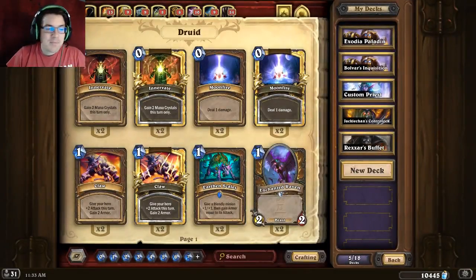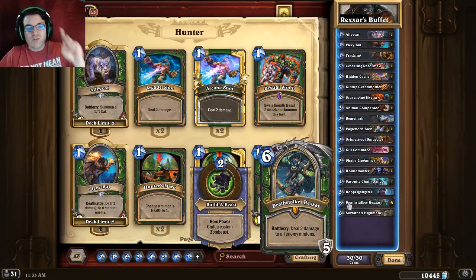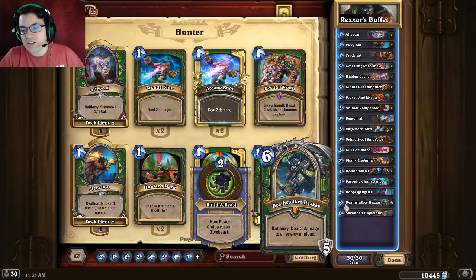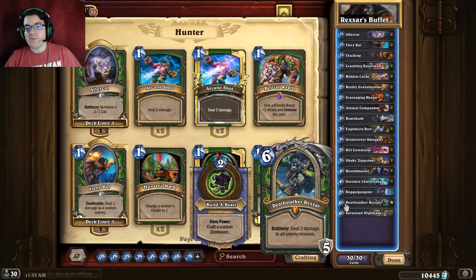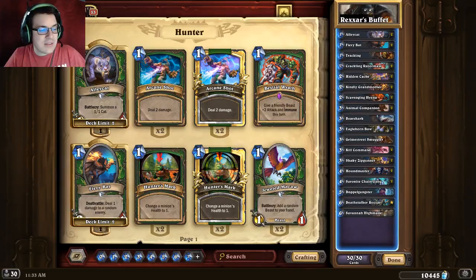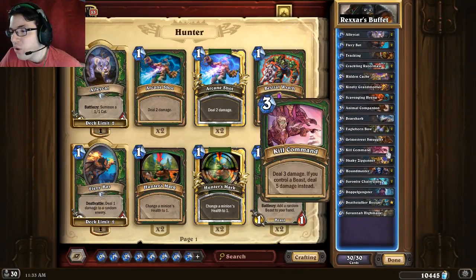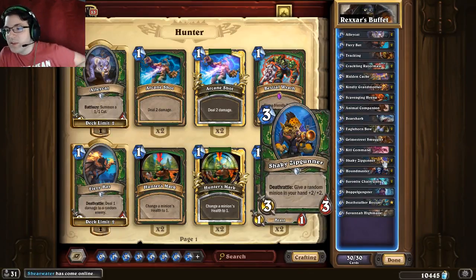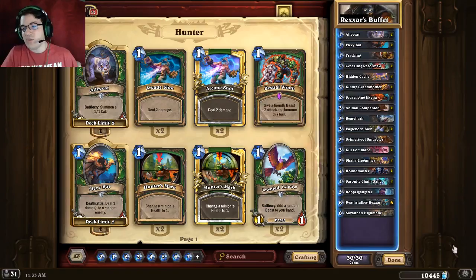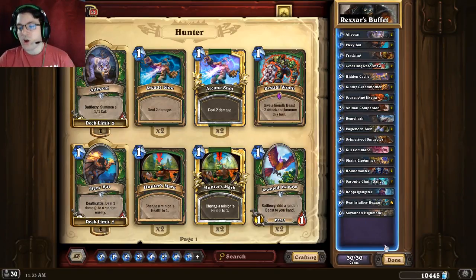It is a hunter deck, pretty cheap — about 3,000 dust. It's called Rexxar's Buffet and it runs one legendary, that legendary being Deathstalker Rexxar. Since that's the card I got when I got the prologue done, I wanted to try it out. What you want to do is buff Serenitie Chain Gang or Doppelgangster with the hand buff mechanic of Hidden Cash, Crime Street Smuggler, or Shaky Zip Gunner, and then protect your board until the arrival of Deathstalker Rexxar, after which you'll be able to destroy your opponent with your army of zombies.